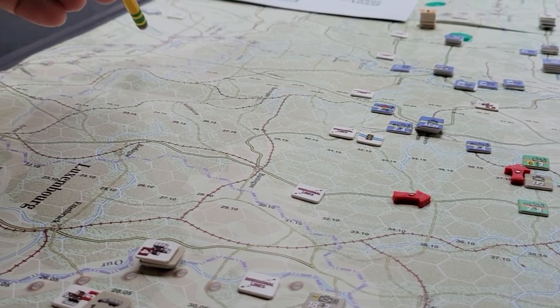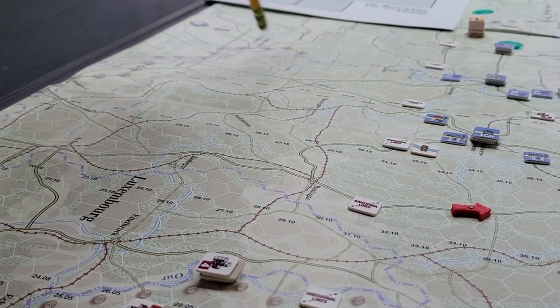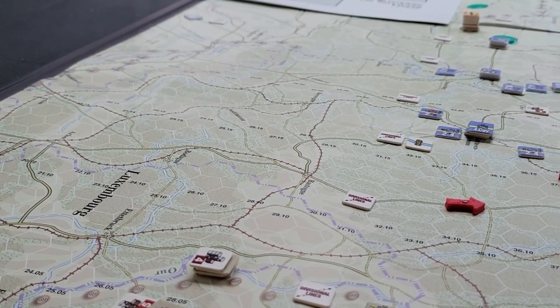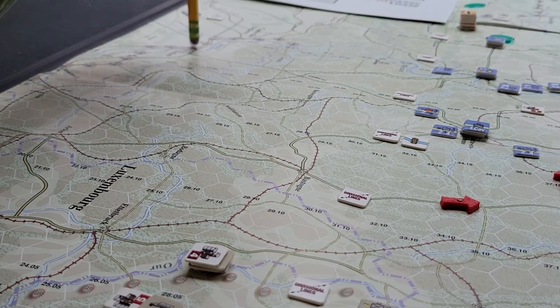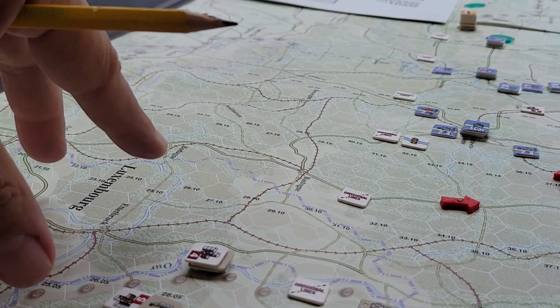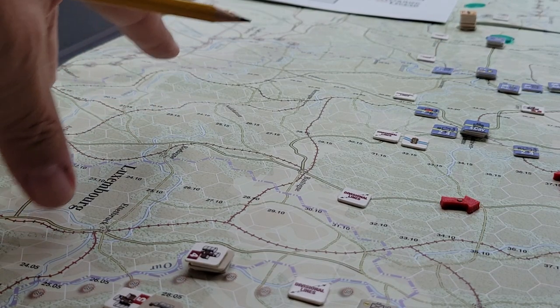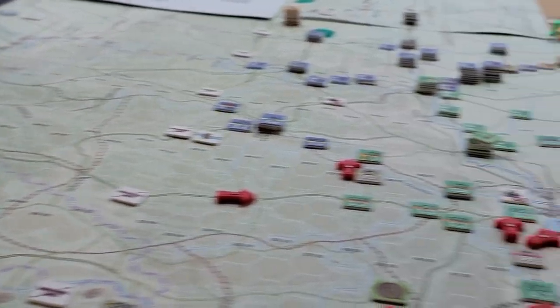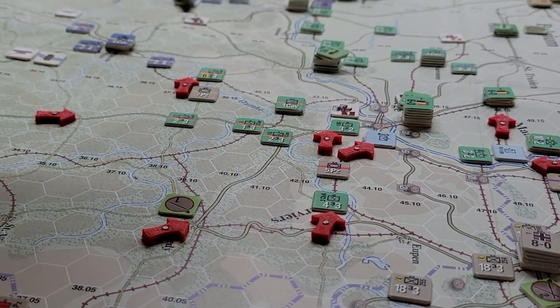Rommel was really covering the right flank for the primary main attack toward Sedan and the Meuse — there's Sedan right there, where the famous crossing occurred. The way the game handles making that achievable is through an optional rule that gives the Germans a double turn, and with that double turn it's possible for that crossing to be successful. There are a lot of units in this southern section during the full campaign, and it takes a lot of time to get through that first turn. This scenario has far fewer units, so we should be able to crank through the first turn today.